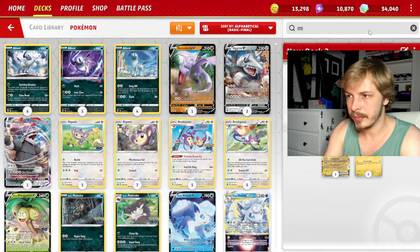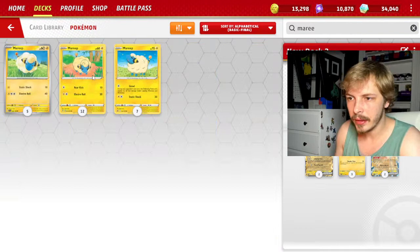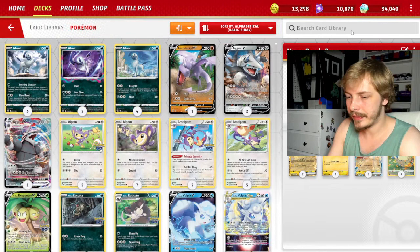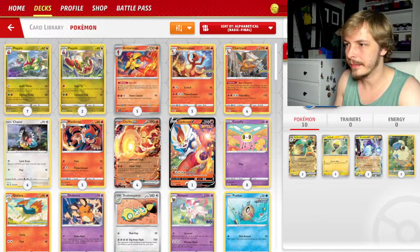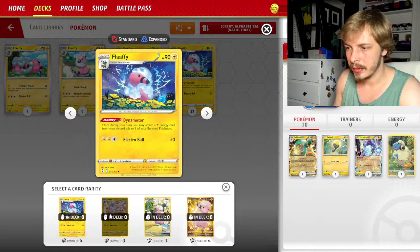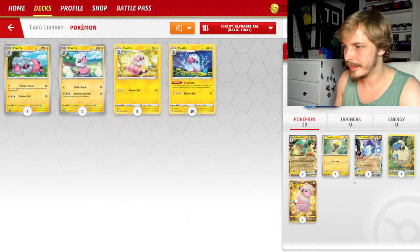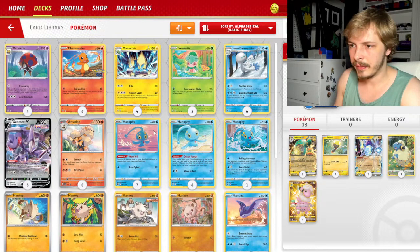You can't play a lightning deck without Maradon and Reep. One, two, three — and Flaffy. We'll do the gold ones because the gold ones are thick. We might need a 3-3 split for Belly Bolt but I'm down to try it with 2-2 to start. I think we need a Manaphy because I think every deck should probably run a Manaphy.